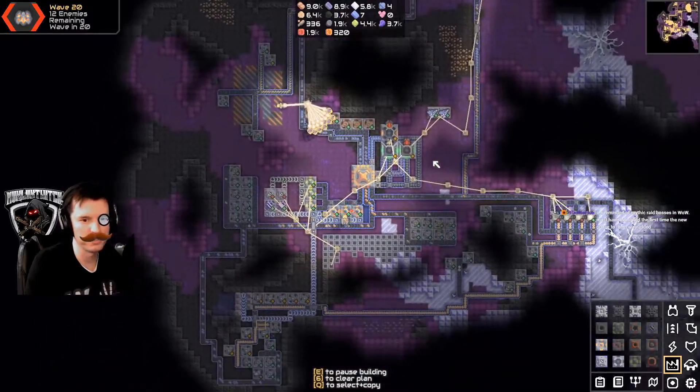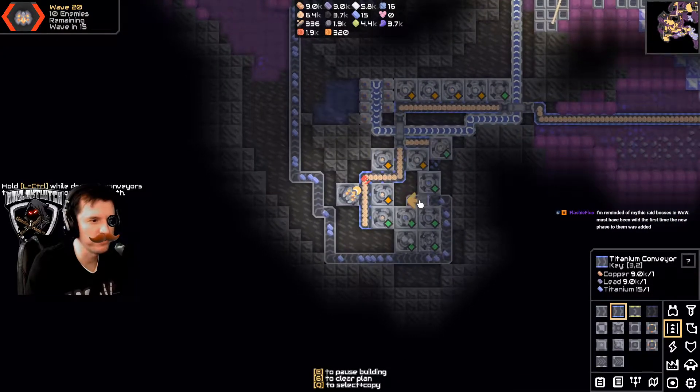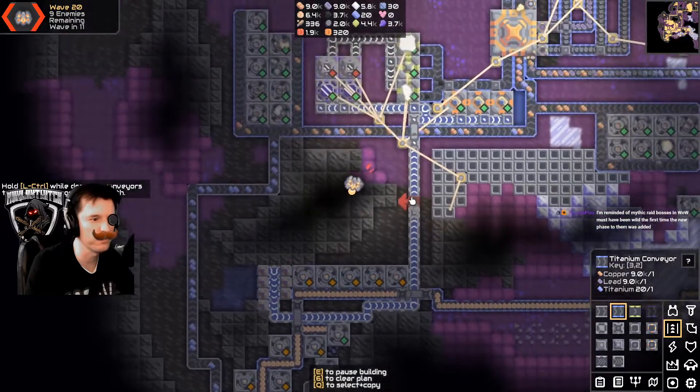A mind of mythic robots — that must have been wild the first time you faced it. Oh yeah, figuring out that it gets another health bar, you're like, oh god, it's one of those.